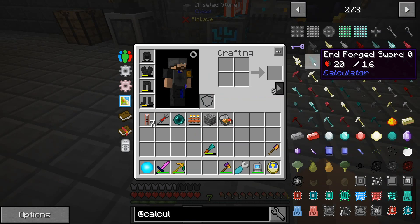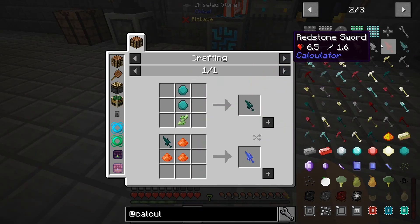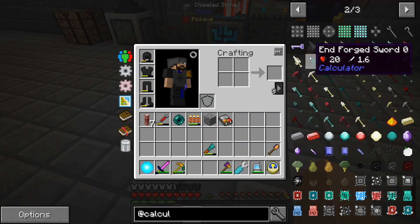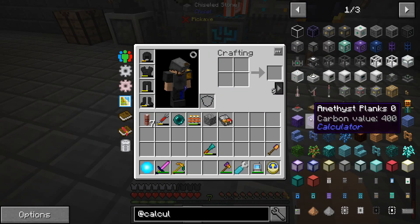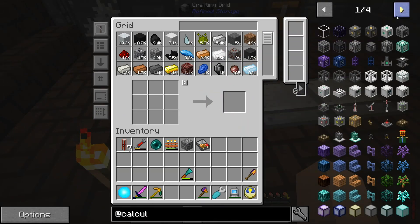I currently have 13.45 hearts of damage, so I might actually look at what it would take to create one of these End Forge swords — six and a half, seven hearts, that wasn't too bad. And if you were to put enchantments on it, that could be a lot of damage. To get started in this mod we need to create the info calculator, which is basically the guidebook to the mod. Let's go ahead and jump up here and create this guy.